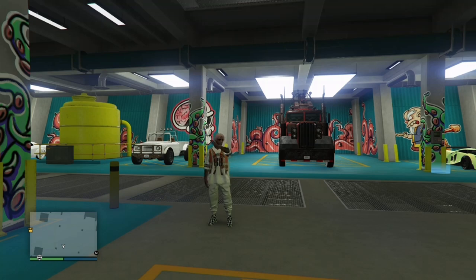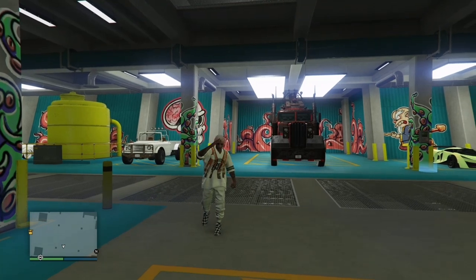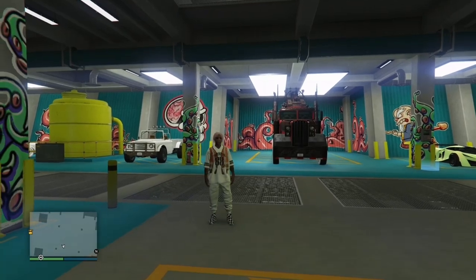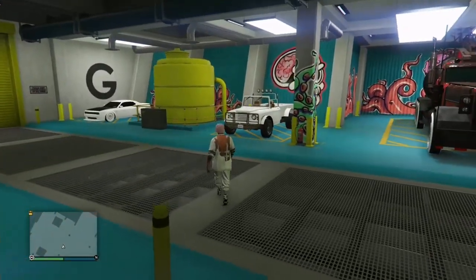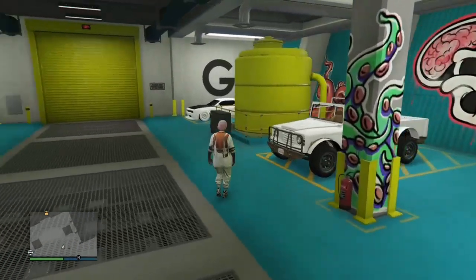In today's video I'm going to be showing you guys how to get Mr. Raspberry Jam in front of your truck in GTA 5 Online. Normally you won't be able to have the teddy bear in front of your truck, but with this glitch you're going to be able to have the teddy bear in front of your truck.